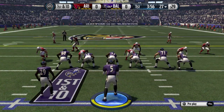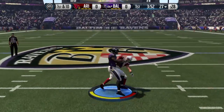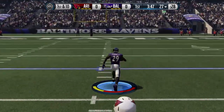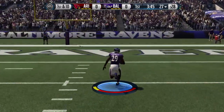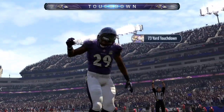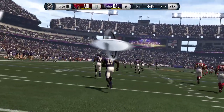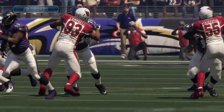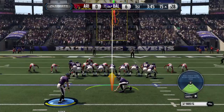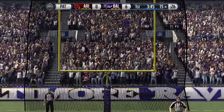The Cardinals defense now is going to go nickel. The Ravens from the 27 — muscles through the defender, on his way, the 30, the 20, the 10, taking it all the way home for the touchdown. How about the blocking up front, letting the running back get to the secondary. He is so quick and elusive, avoids the tackles and takes it all the way for the touchdown inside the uprights.